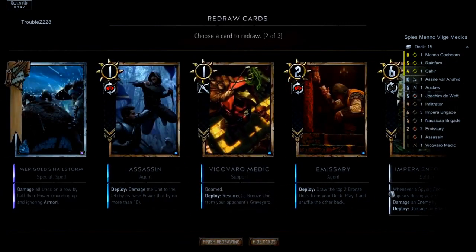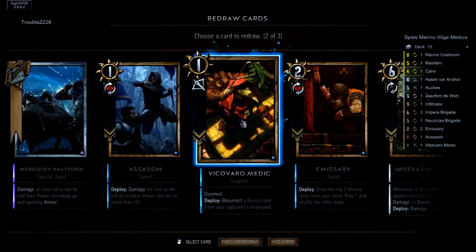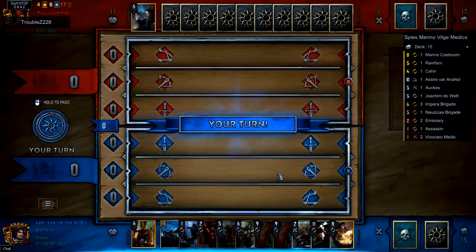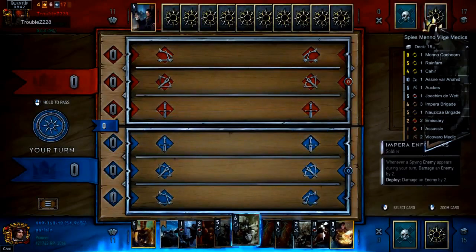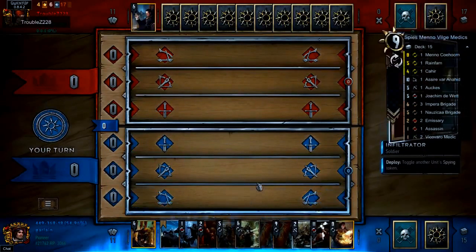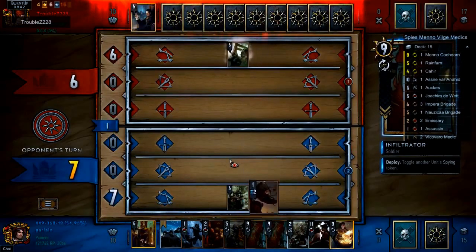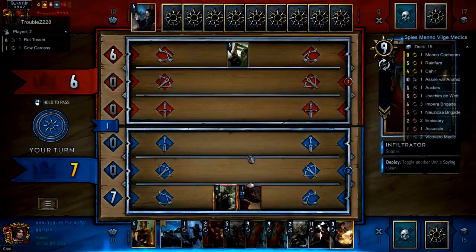The key cards that Garland's going to have to look out for are Avalok and Albus Spearman. Luckily with the gold immunity patch, the Spies deck got a little more interaction via Infiltrator and the new bronze spying unit, Assassin. Assassin is a one-powered spying unit that will deal damage to the unit to the left equal to its base power, but no more than 10. That gives us a way to deal with Albus Spearman and Avalok, whether Avalok's in the gold state or the silver state.